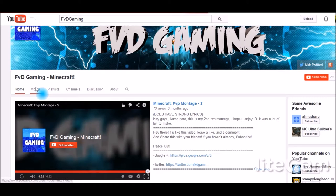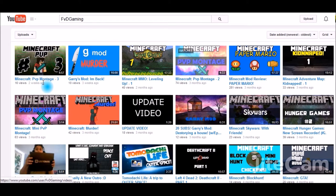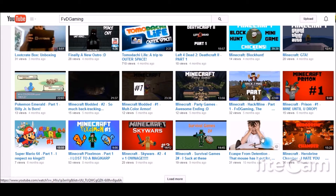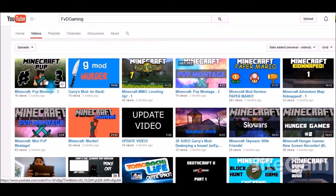Let's take a look at the videos. It looks pretty good. You want most of them to have video thumbnails — thumbnails are important because they give people an idea of what the video is about. Without one, people don't know what you're going to be talking about. With thumbnails you can see things like PvP, Murder, and Paper Mario right away — so it's easier to see what's coming up.